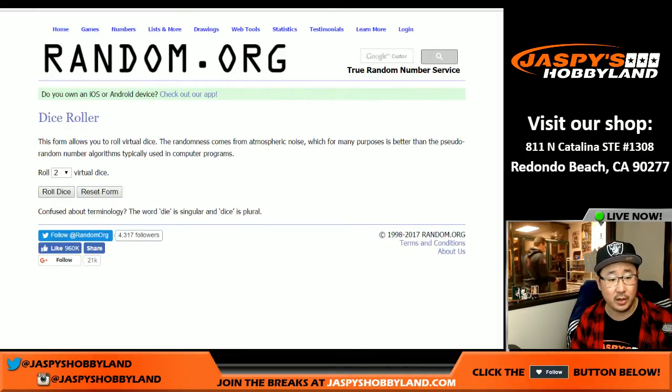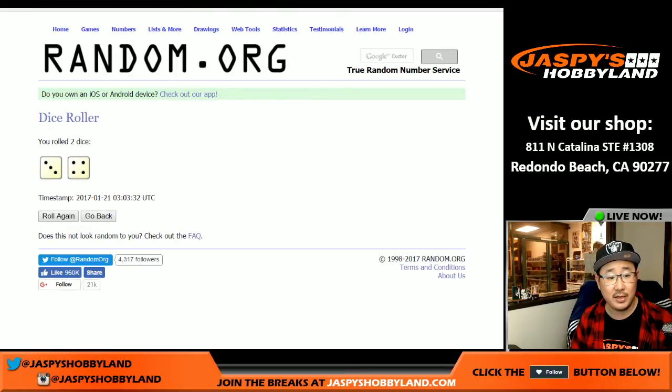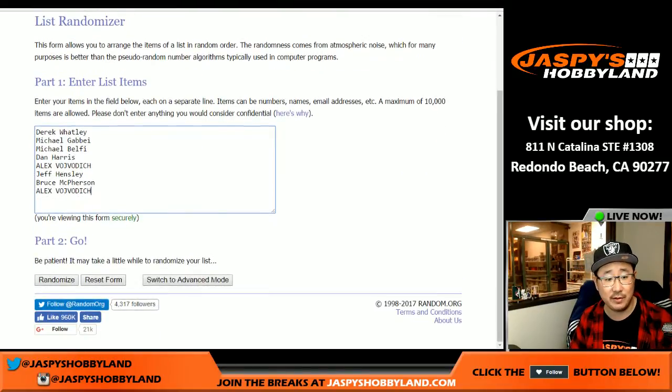Top three get Super Bowl squares. Rolling the dice — we're going to randomize it seven times. Three and a four. Second time I've rolled sevens.